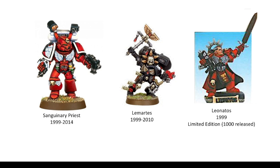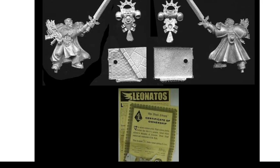You may not have heard of him — Leonitos. He was a 1999 Black Library limited edition model, and there was a whole book — maybe even a series — written about him. The model itself is rare; there were only a thousand released. Here it is — you got a certificate of ownership with the number that you had. I suspect this guy may well go for a bit on eBay these days, although I haven't checked.